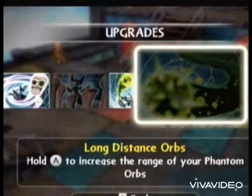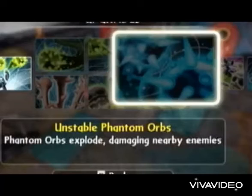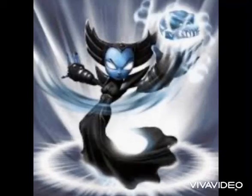The top path's first upgrade, Long Distance Orb, makes the orbs get more range when you hold down the attack button — this is a bad upgrade, since the orbs are fine as a spamming move, not a hold-down move. The second upgrade just makes Phantom Orbs do more damage — it isn't good but it isn't bad. The final upgrade, Unstable Phantom Orbs, makes Phantom Orbs explode to damage nearby enemies — a good upgrade, but the problem with this path is it doesn't add bonuses to the moves that actually needed them. The bottom path is way better. Her soul gem, Skull Shield, knocks enemies away when Skull Rain is activated — it's okay, but honestly the top path is just an entire disappointment while the bottom path is amazing.